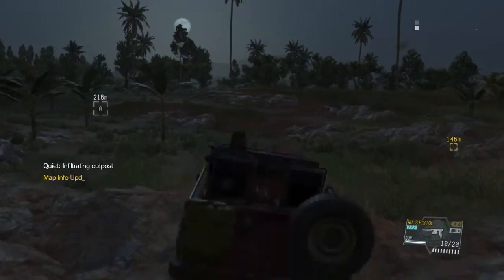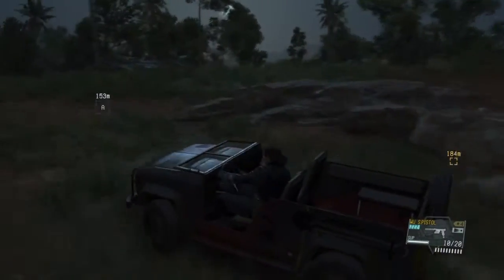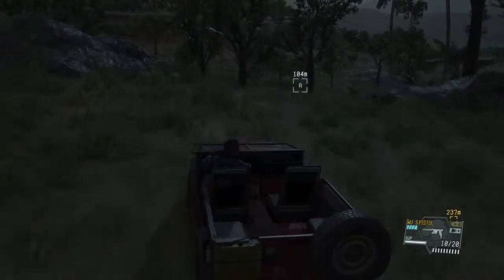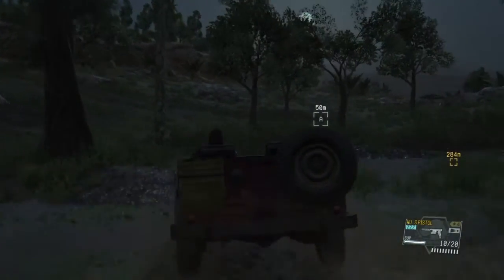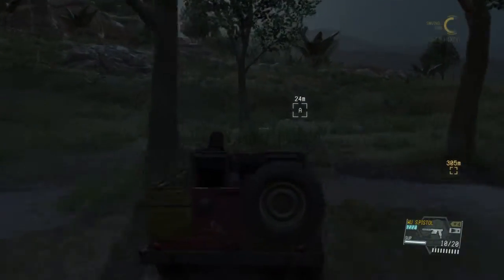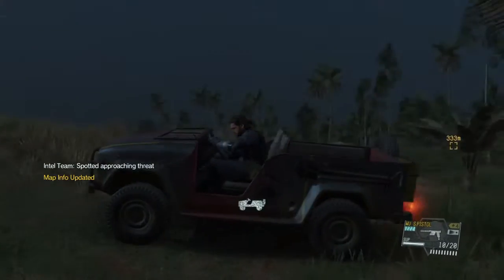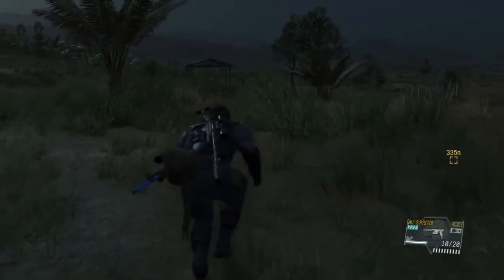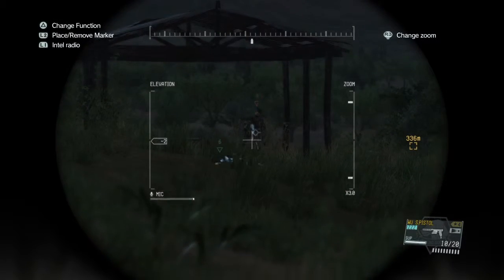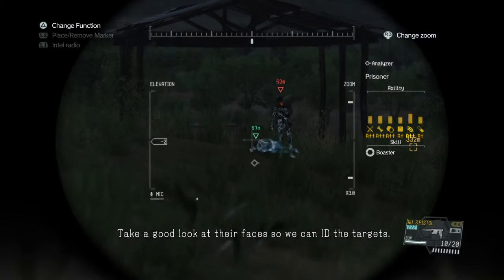Buddy has infiltrated our enemy prison. Detected. The map has been updated. You have arrived at your destination. Enemy presence detected. The map has been updated. Analysis complete. Take a good look at their faces so we can ID the targets.